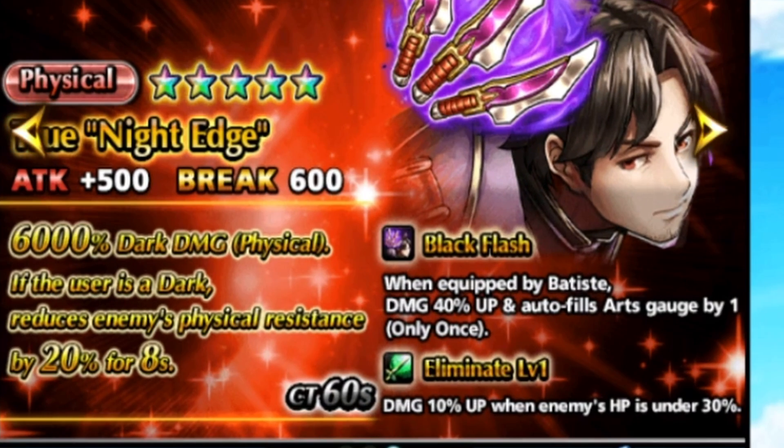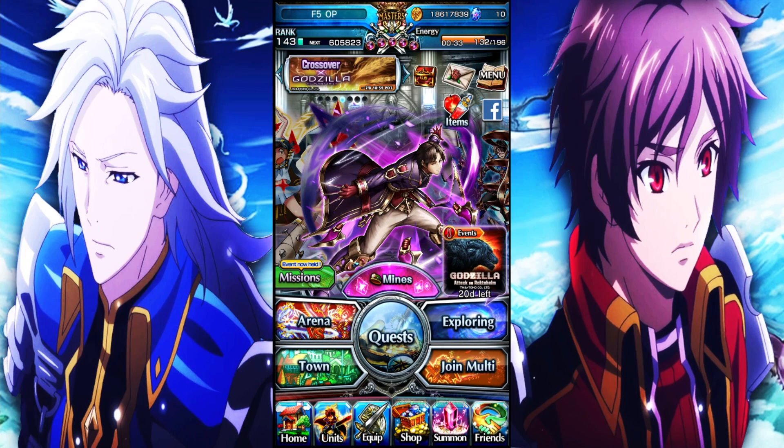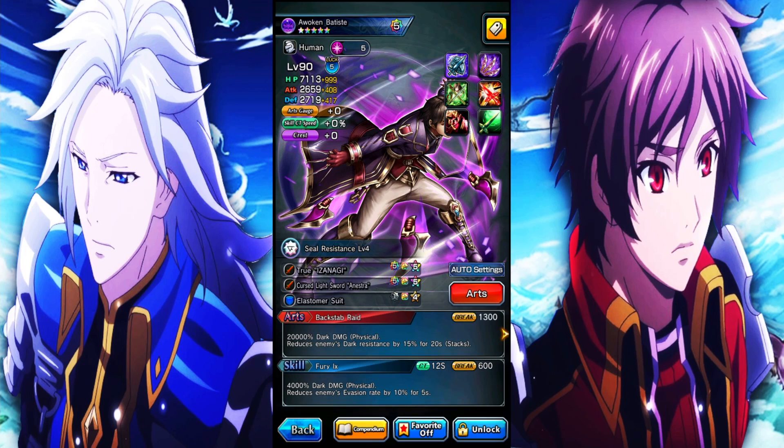Also, it gives him even more damage up, so that's really nice. If you want to at least pick one and be a little bit more budget-like, I definitely recommend picking up true Night Edge, because I think that's the better of the two. So with Batiste, I've been seeing a lot of different comps with this man, and I am thoroughly excited to use this guy.